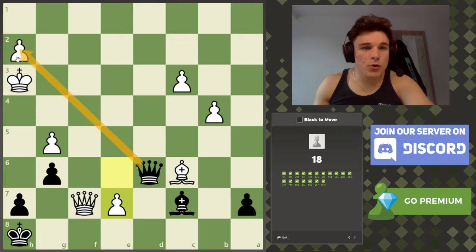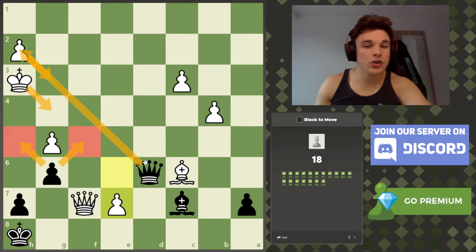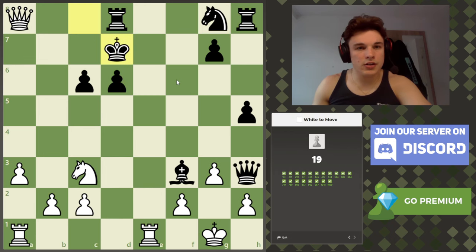The most obvious move is queen to h2 check — the king has to go to g4. Do we have a knockout blow? Yes, we have queen to g3, and alongside the pawn helping to guard f5 and h5, we cut off every other square for the king.